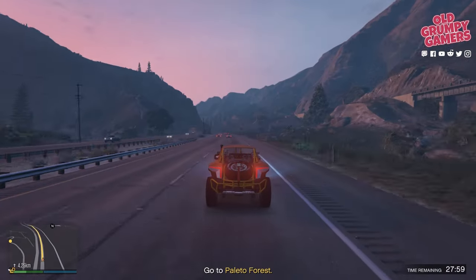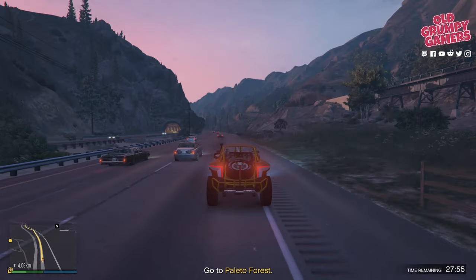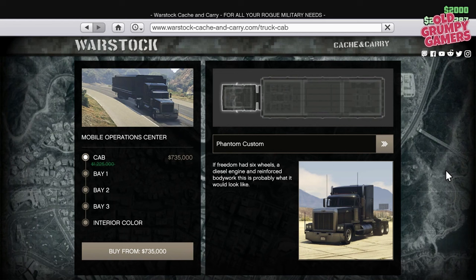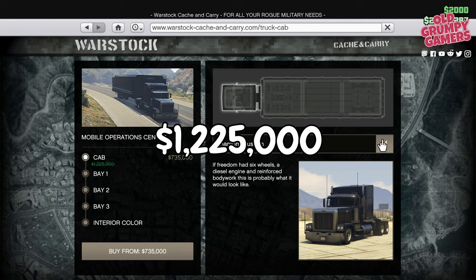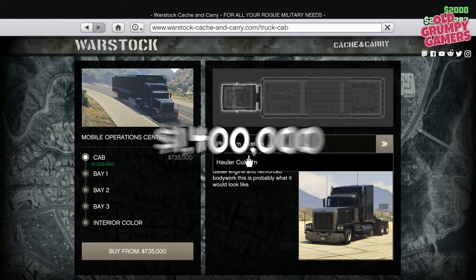Let's talk budget. The MOC is mobile so we don't need to worry about a location, but we do need to worry about what's hauling the trailer. We have two base options. The Phantom Custom, which is a traditional US/Australian style trailer tractor — the trailer and truck will set you back $1,225,000 in total. The other option is the Hauler Custom, a Euro style cab-over that's a touch slower than the Phantom but quicker off the mark. This is my pick at $1,400,000 all in.